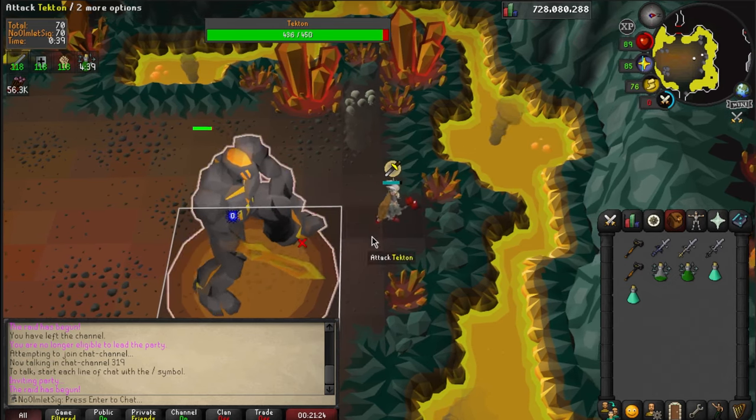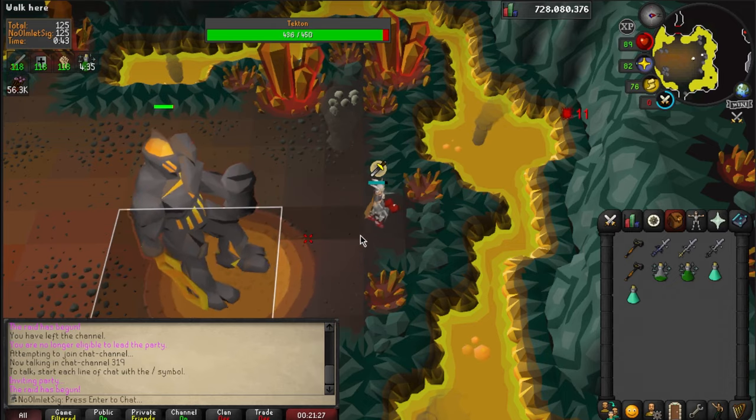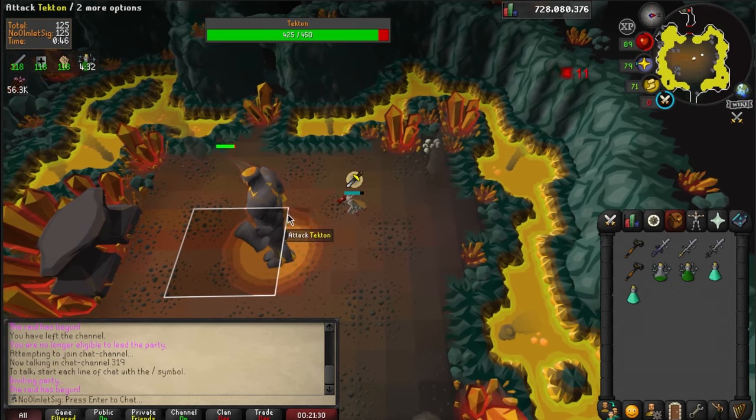Your weapon can only attack every six ticks, but it's very important to stay in this cycle, because if you stand away from him for too long, he'll go back to the anvil.